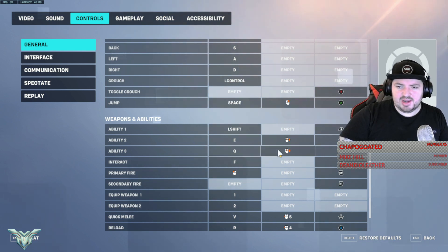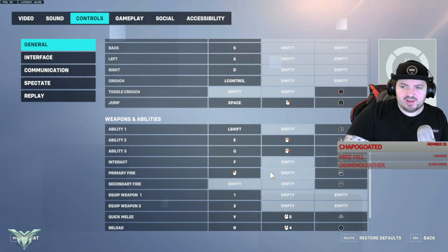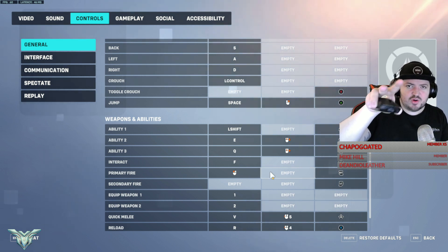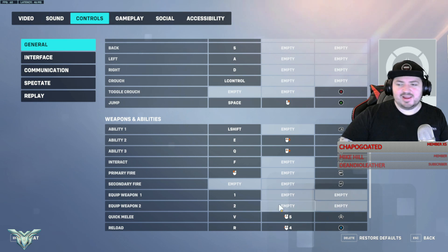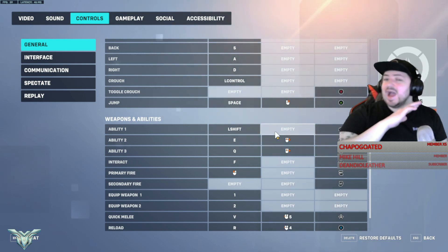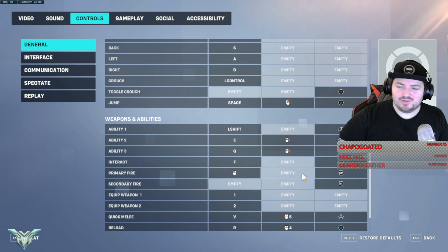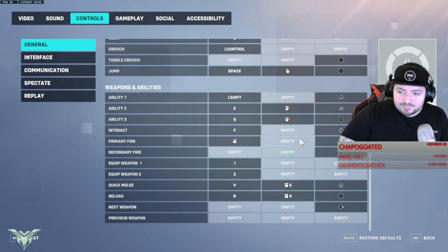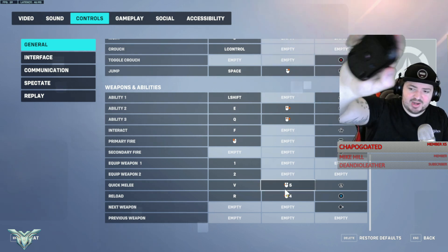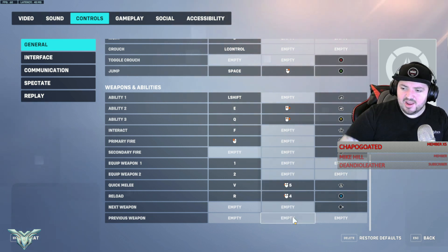Jumping is right click. Ability one is right click in normal configs, but I forgot to mention: ability two is scroll down, and ability three — which is your ultimate — is scroll up. That's it; it's not that hard. I promise if you play like this for one day, by the end of the day you're good entirely. Quick melee is on button five and reload is button four on the side of my mouse.